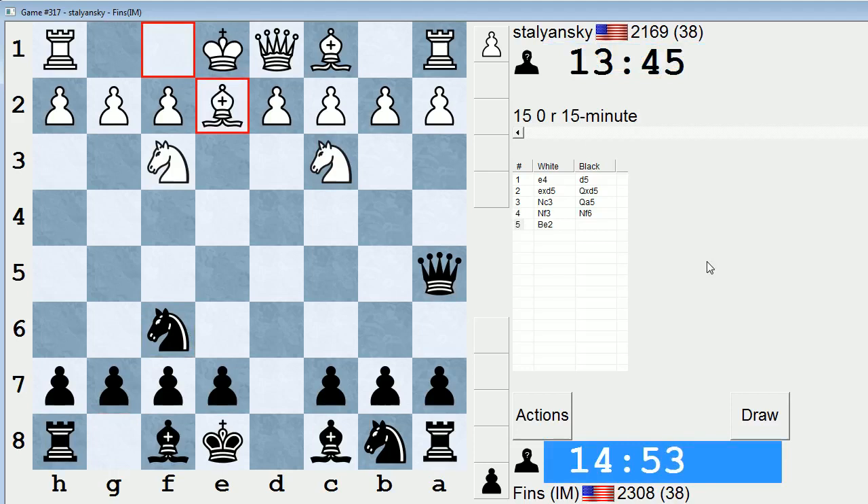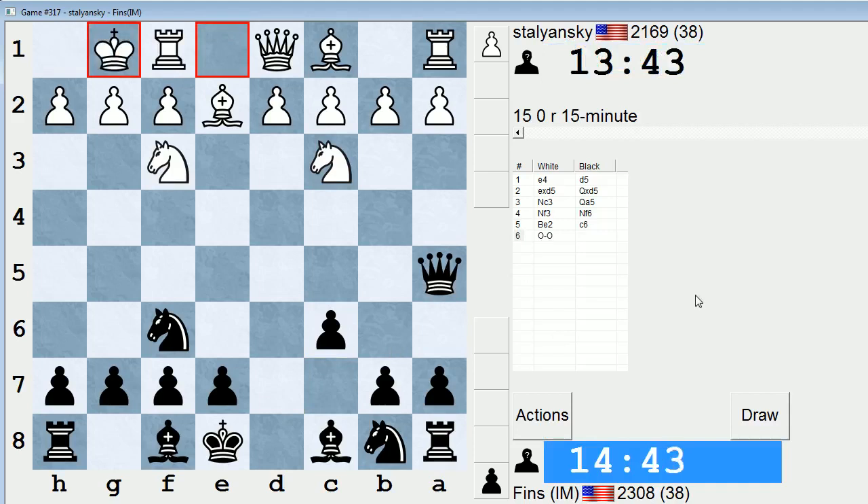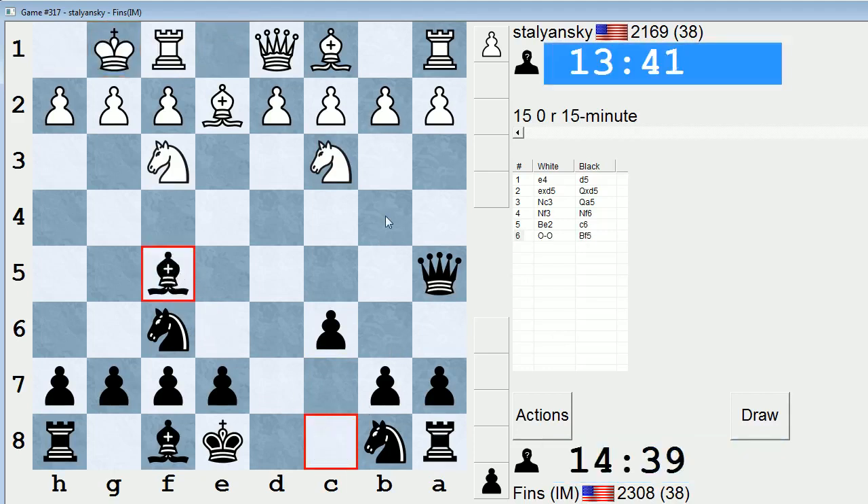Bishop e2 is pretty sedate. I'll just play c6 against that, providing the queen an escape route. He castles short. This could be interesting if he decides to play for b4 — it is possible. Like he could play b4, and if I take the pawn, rook b1, and he'll win b7. However, you would normally see the b4 plan when white has fianchettoed, g3, bishop g2. So it would be a lot less common in this case.